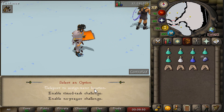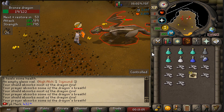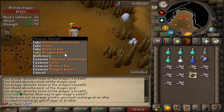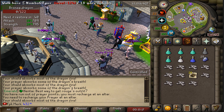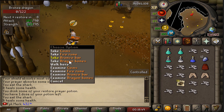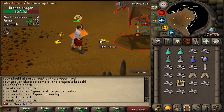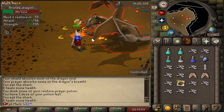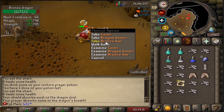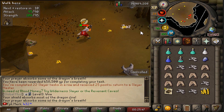Next task: 35 bronze dragons. We should start bringing more food because we almost died. The redemption prayer just saved my life! Let's pick up the bronze bars and dragon bones and teleport home to get more food. Still have to kill 25 bronze dragons. We got a dragon plateskirt drop! 12 more to kill. Dragon tasks are great because I get bones and can train prayer.